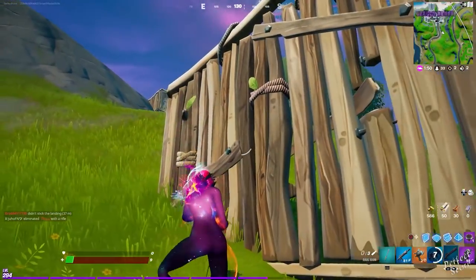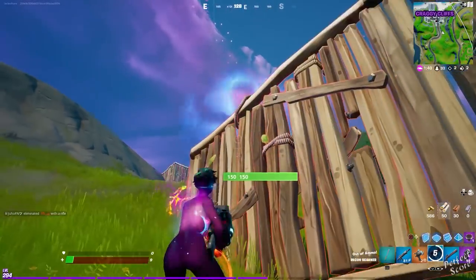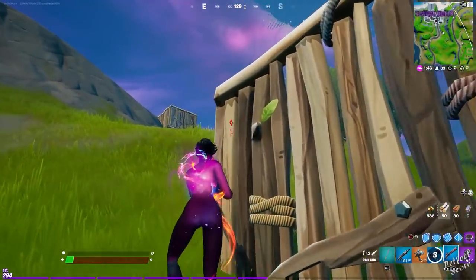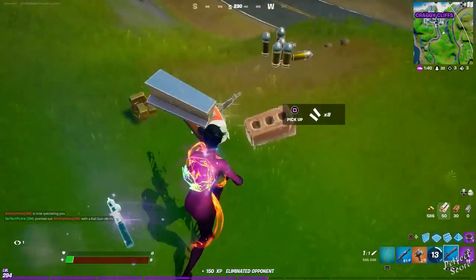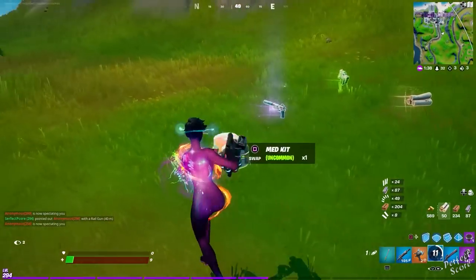85, there we go, really nice. I have nine HP. I just need to hit him one more time. Nice — he couldn't see me because I had the ledge covered. What's that, a shadow tracker?